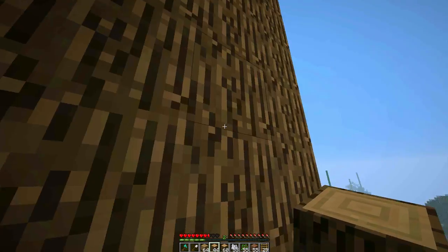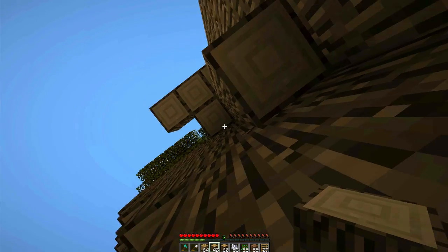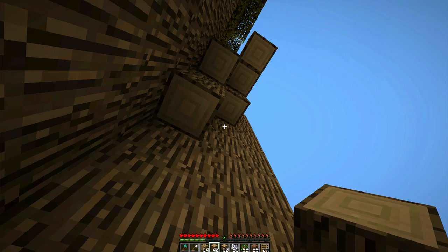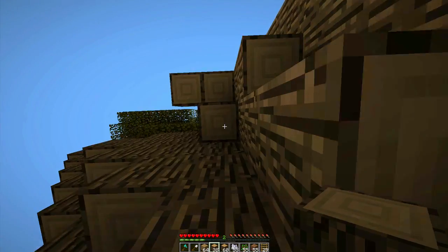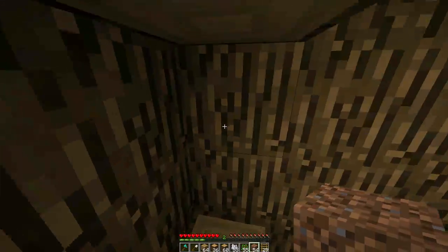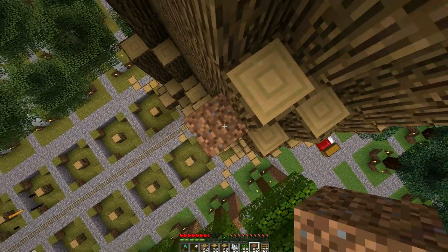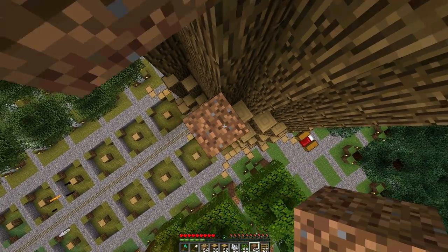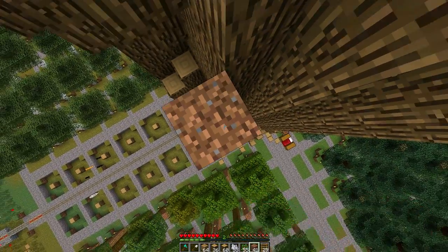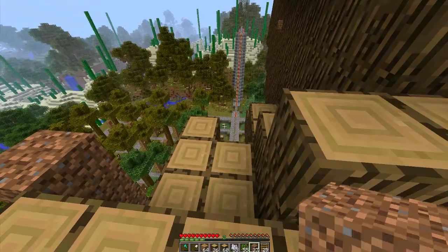Whoa, whoa, whoa — no! I almost fell. That would have been bad. This time I don't have 90 experience points like the one time I fell the other day — that made me a little bit upset. Let's use this as... oh no! I had 90 experience points and I fell into my mine shaft. There it goes — 90 experience points gone.